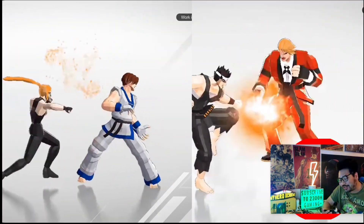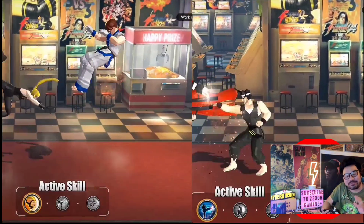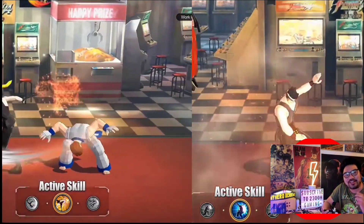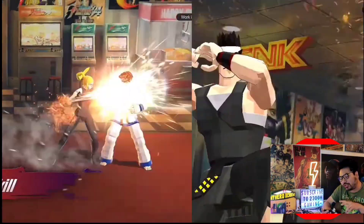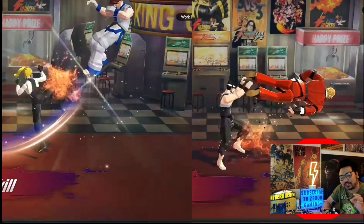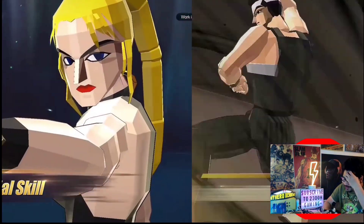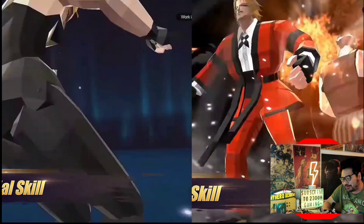This is much better than I expected because we have 3D polygon shell-shaded characters fighting in the King of Fighters All-Star universe. It's really cool — that's why I made an edit putting them side by side just to see how epic they are. Their movements are so smooth, it's really cool.